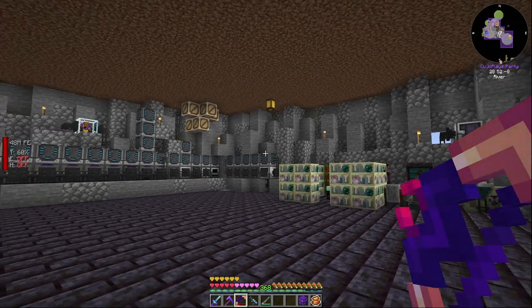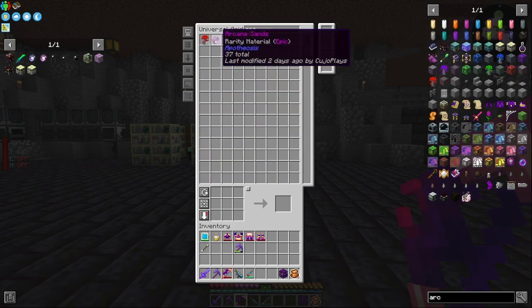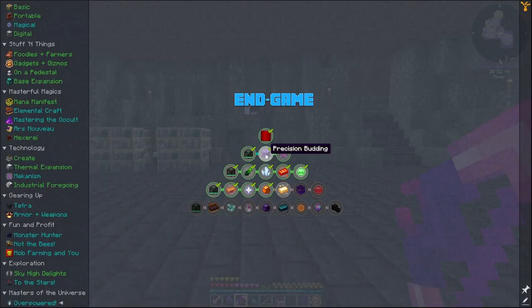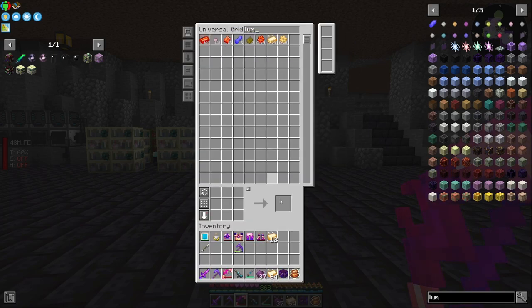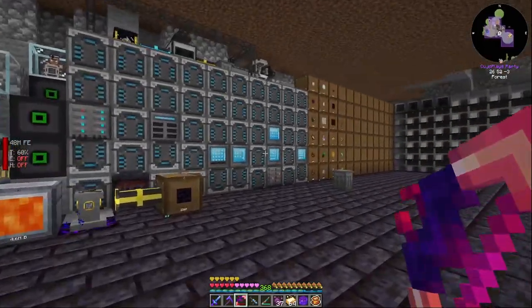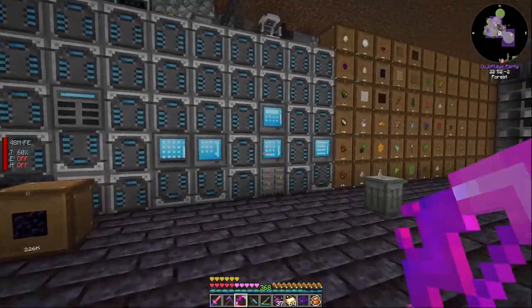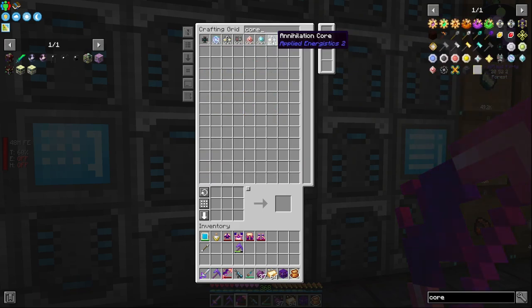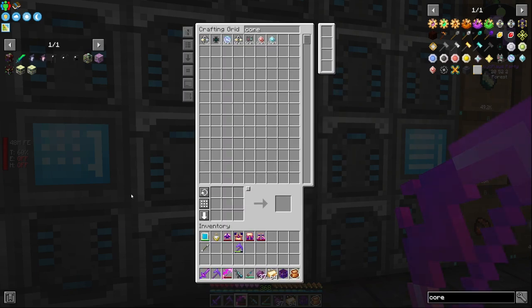Let's get into some crafting. We have 37 arcane sands — that's even better. For lumium we need a stack; we almost have one. That's a stack sorted. The slower part will be getting two stacks each of annihilation and formation cores. We have an auto-craft set up so let's get that started — they're going quick since I sped up our presses.